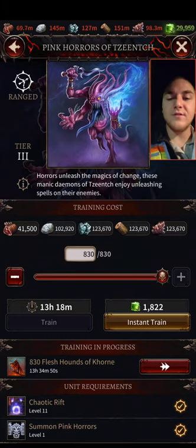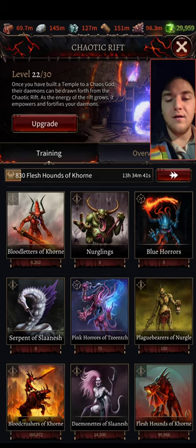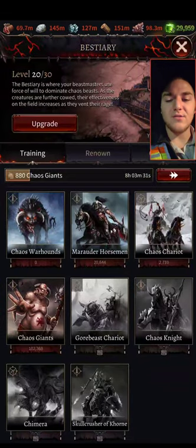Pink Horrors of Tzeentch — you can train at level 11. Their damage isn't terrible, 475. They're also somewhat tanky, not terrible units. Definitely train them at level 11; they're going to give you an edge until you hit level 14 and you start training Chaos Giants.